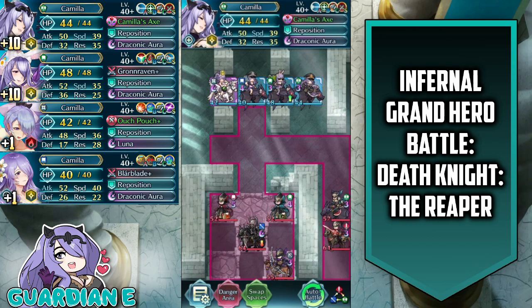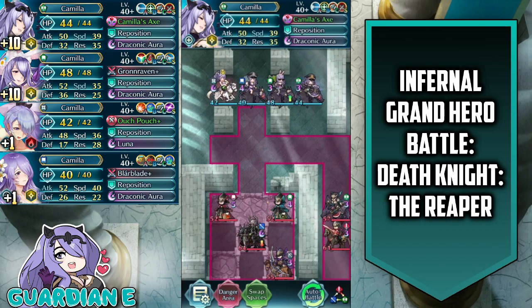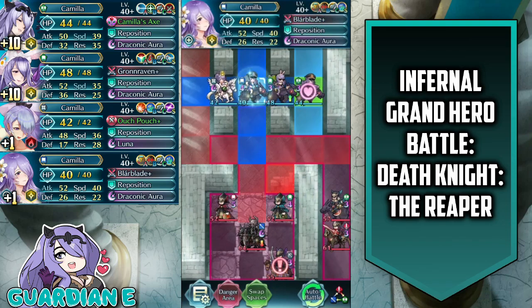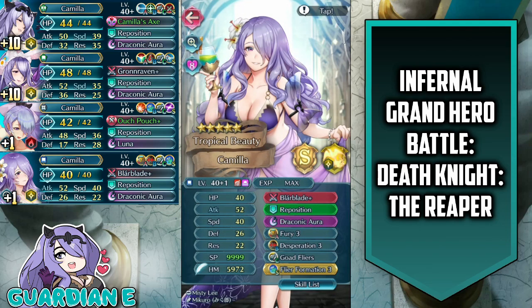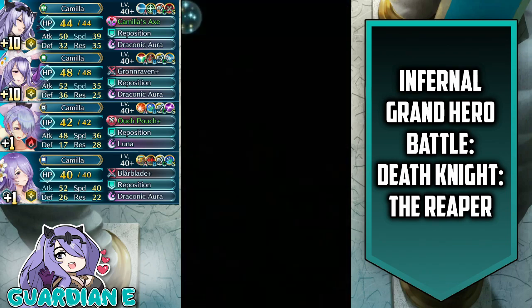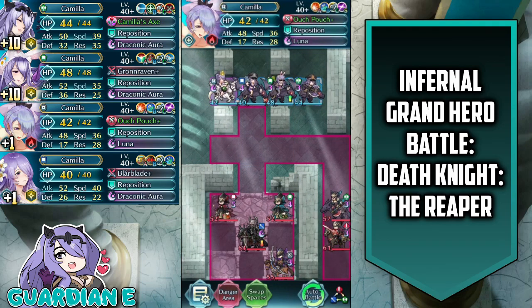The other Camillas don't do a whole lot in the course of the map, but we can show them. Vanilla Camilla: plus 10 with a speed asset, Camilla's Axe, Reposition, Draconic Aura, Distant Counter, Renewal for the B slot, Hone Flyers for the C slot, and Chill Attack 3 for the seal. Summer Camilla: Blarblade, Reposition, Draconic Aura, Fury, Desperation, Goad Flyers, and Flyer Formation. Finally, Hot Springs Camilla — Steamy Secrets Camilla — with Ouch Pouch Plus with an Attack Refinement, Reposition, Luna, Death Blow 3, Flyer Formation 3, Goad Flyers for the C slot, and Quicken Pulse for the seal, so she gets that Turn 1 Luna to ensure a kill early on.